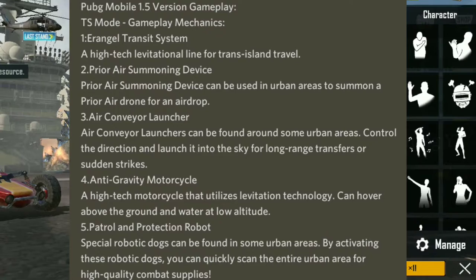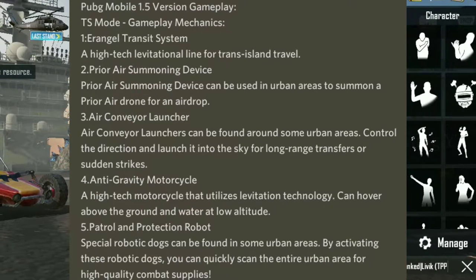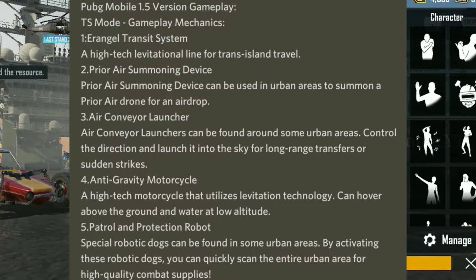Patrol and protection robot. This is a special robotic dog available in most urban areas. If you activate the robotic dog and scan the entire area, you can easily scan for high-level supplies.